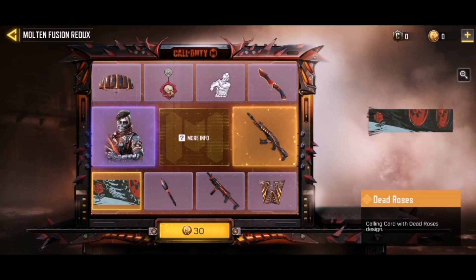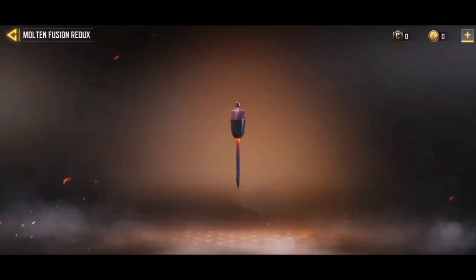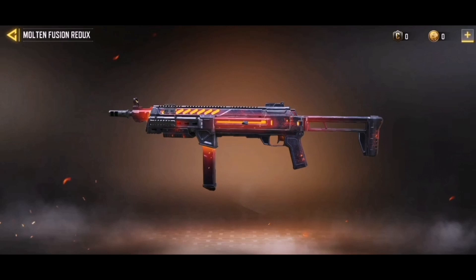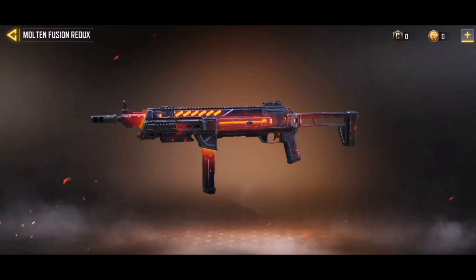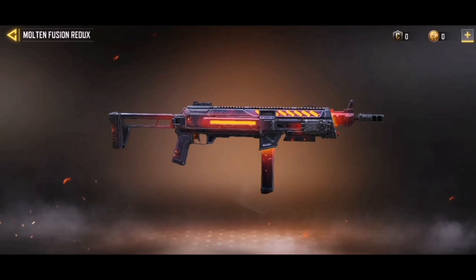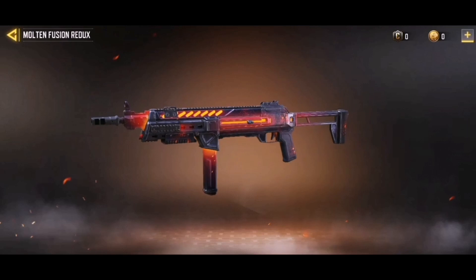Then we have the Dead Roses legendary calling card — it's just a rose about to be smashed by a tank driving over it, nothing too hectic to be honest. We also have the Thermite Meltdown if you like your grenade skins, and then the HG-40 Meltdown which is returning to the game. I wasn't the biggest fan of these epic Meltdown skins originally, but they do have quite a nice glowing effect.